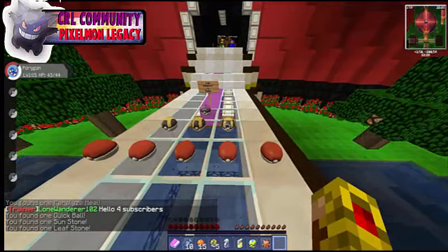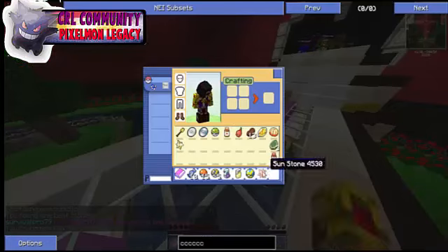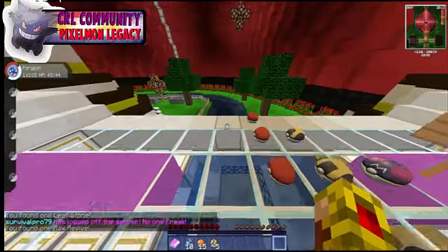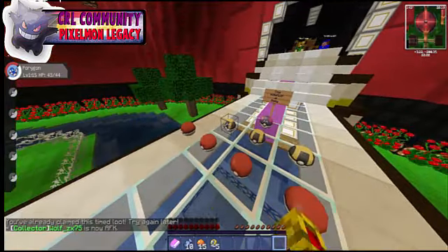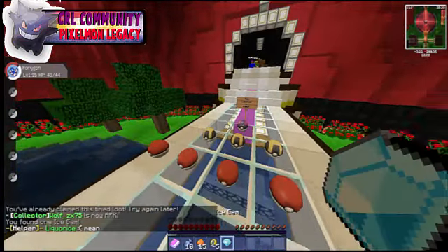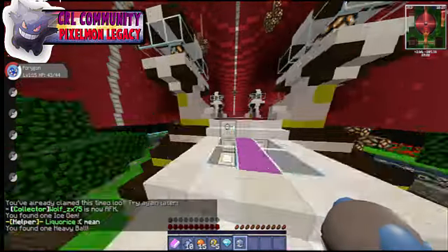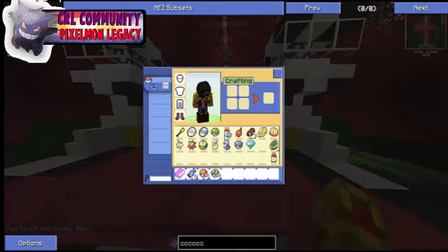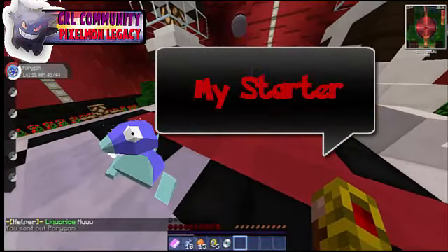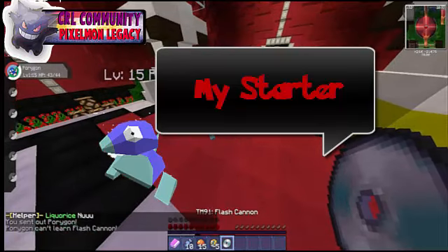A Sun Stone, a Leaf Stone, a Max Revive — this is cool guys, this server is awesome. You get all this stuff daily, it's great. I got an Ice Gem and a Heavy Ball — damn, some cool stuff. Oh, I picked a Porygon as my starter. Alright, I cannot give it a Flash Cannon.